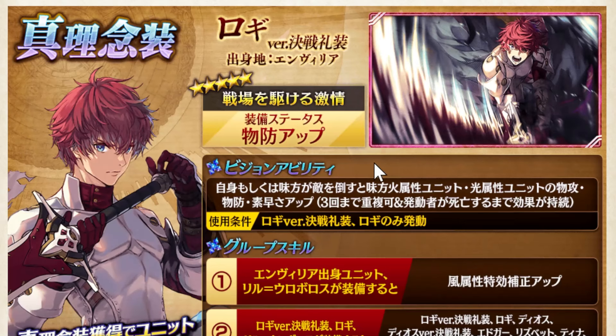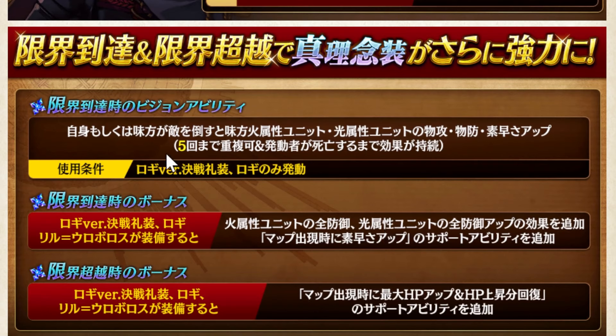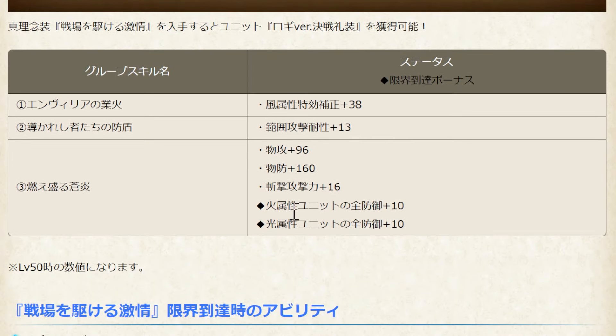Next is about his mementos. You can get him from these mementos at 20 steps guaranteed, just like the other Kese Lazo units. For the Beachability it's quite similar with Diyos — for all fire and light units it will increase their physical attack, physical defense, and speed, and can be stacked 3 times if they defeat any elements, either Logi or your allies, anyone. If the mementos is fully maxed, instead of 3 times it becomes 5 times. The good skill also greatly increases all defense, physical defense, and area attack resistance — more tanky.